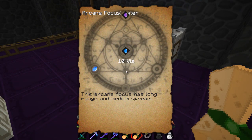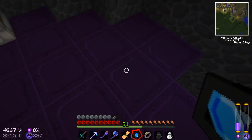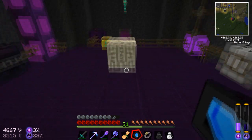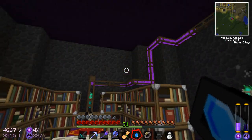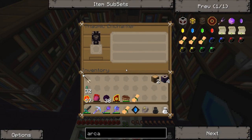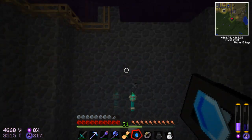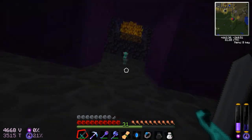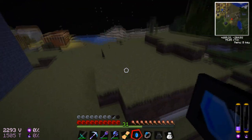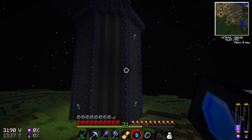Let's read what it does real quick. This arcane focus has long range and medium spread. That makes a lot of sense. That stuff's just dripping all over the place — I imagine that's not a good thing. I just don't like that stuff sitting in there. I'll have to read up on these focus things. I don't think it does anything out here generally — I'm sure it does something, but not like out here.